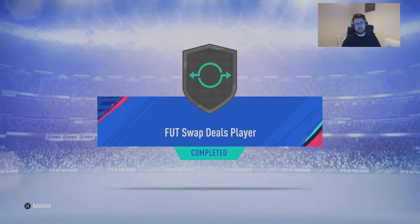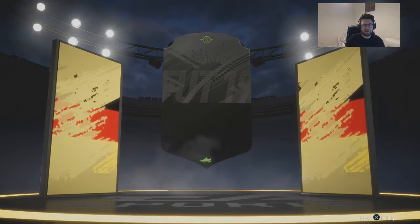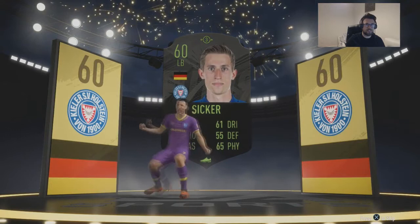Submit that and get Sika — let's see how it goes. I haven't done any of these in ages to be honest. So you've got a left back, German, whatever club that is — oh my god, we get Sika! I didn't realise that a 60-rated was a walkout — oh my god.